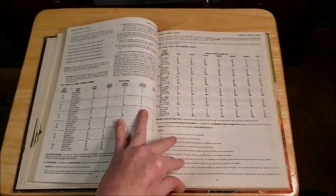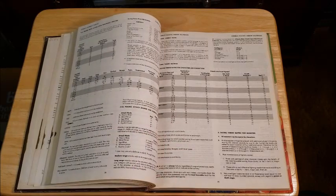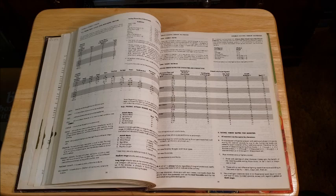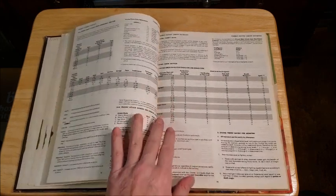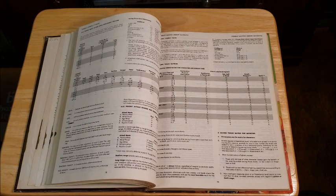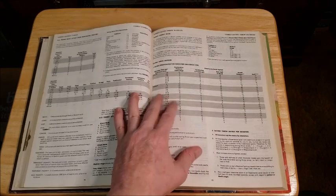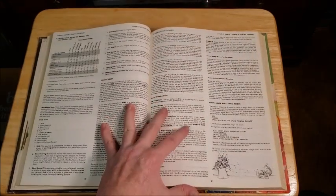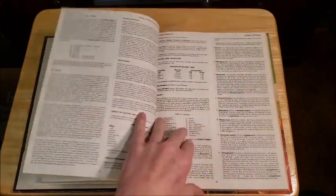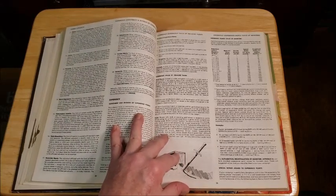Psionics — threw those out over 40 years ago and never looked back. I know a lot of people don't agree with me, and that's your prerogative if it works for your game. I always felt psionics never really belonged in D&D. For psionic creatures like mind flayers, we've simply made their mental attacks magic-based, which makes the ring of mind shielding much more important. You add bonuses to saves and reduce damage — works well for us.